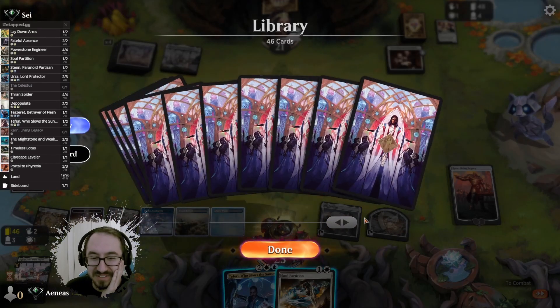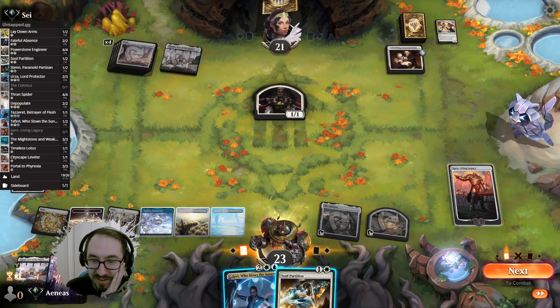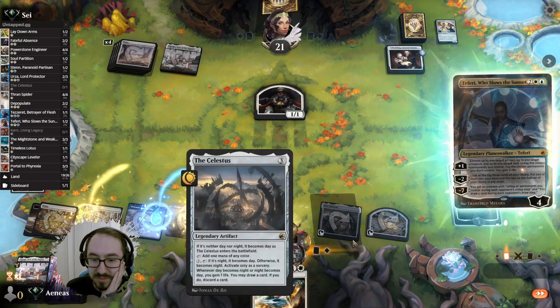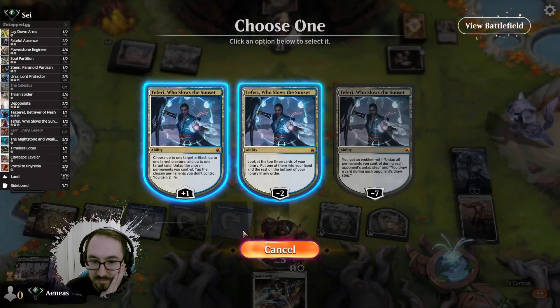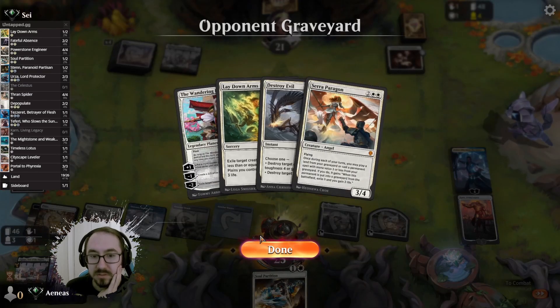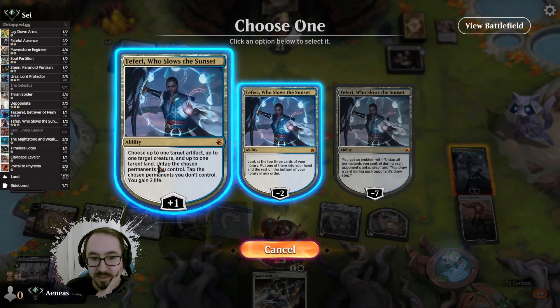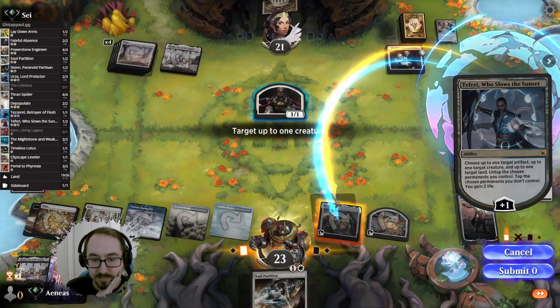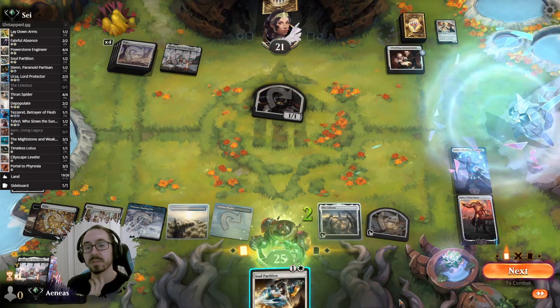For some reason I thought it was draw two, but it's draw one — that's fine, I think it's fine. Soul Partition is decent. Do we have removal for Planeswalkers? No. I can untap and hold up Soul Partition.